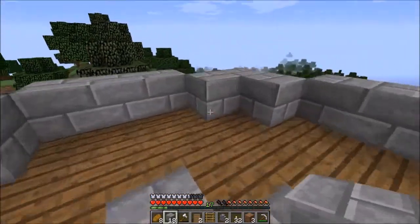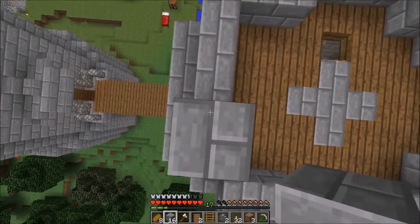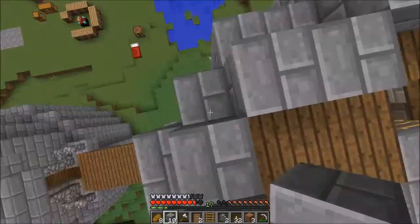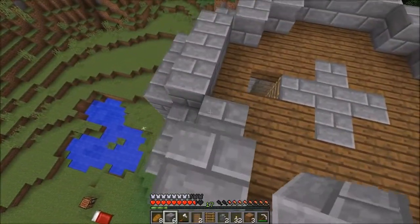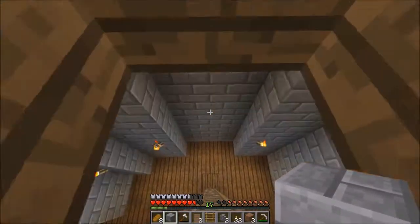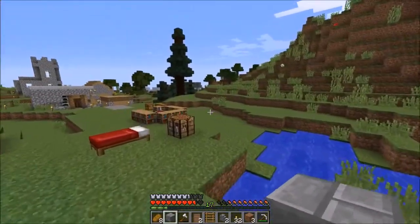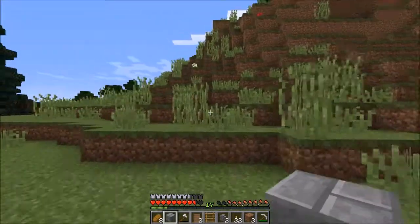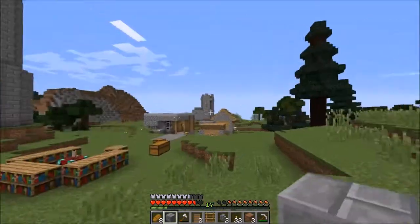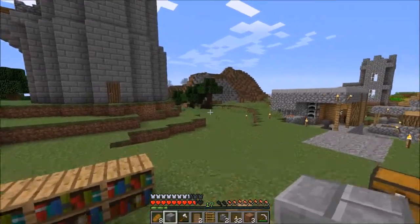We're off to a good start. Let's build it seven high — one, two, three, four, five, six, seven — do the same thing over here. Let's look from a distance again to see if it's good enough, to get an idea how tall it should be. Okay, it should be a little bit taller, so seven is not enough.